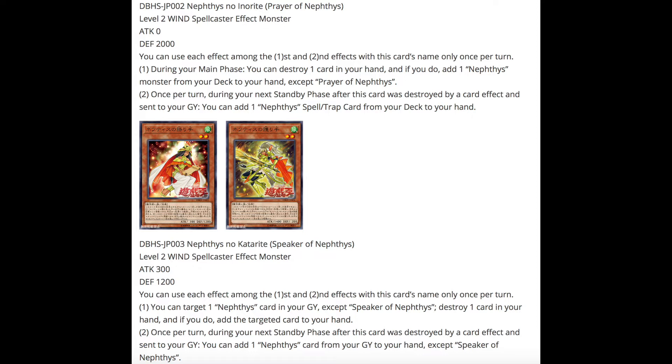The next effect monster is called Speak of Nephthys — again a level 2 wind spellcaster effect monster, with 300 attack and 1200 defense. Each effect is once per turn. The first effect: target one Nephthys card in your graveyard except itself, destroy one card in your hand, and if you do add the targeted card to your hand. The second effect: during your next standby phase after this card was destroyed by card effect and sent to the graveyard, you can add one Nephthys card from your graveyard to your hand except itself. There's a clear trend — one effect is the on-field effect and the second triggers when it's destroyed.